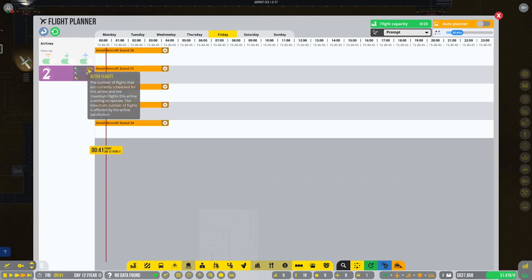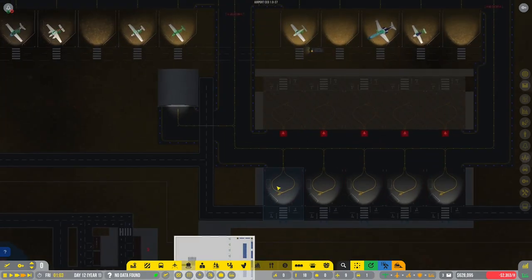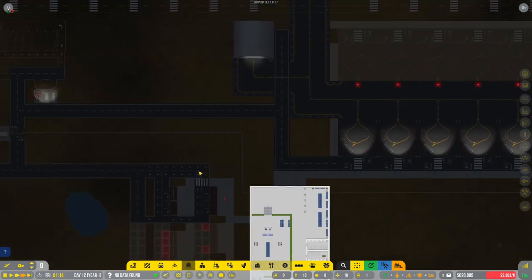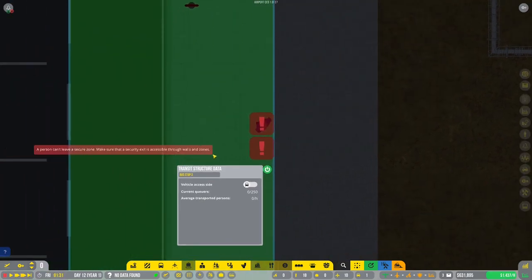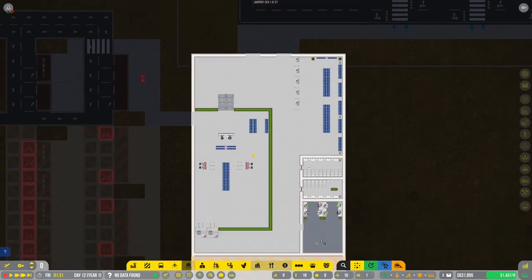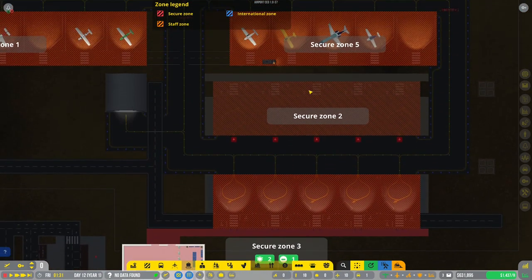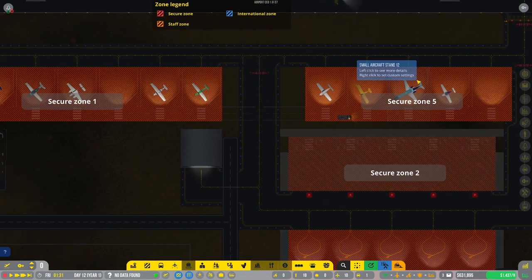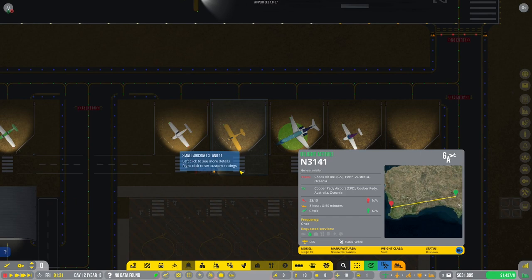They're not offering us any flights really — that's not good. I should rename some of these stands as well. There seems to be a little issue — a person can't leave the secure zone. Make sure security is through the walls. Looking at overlays: there's secure zone three. What the hell is that — is that a GA flight? It's a Learjet — it is a GA flight. Wow, interesting — never seen that on GA.